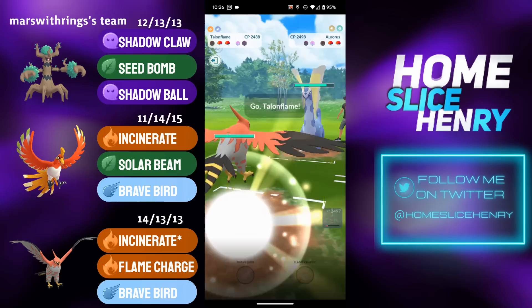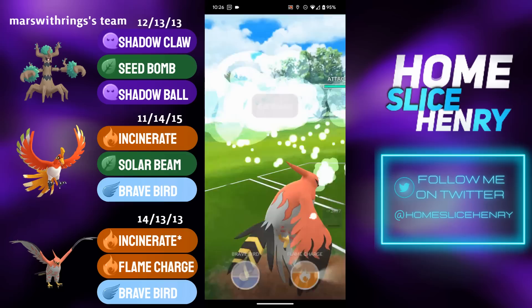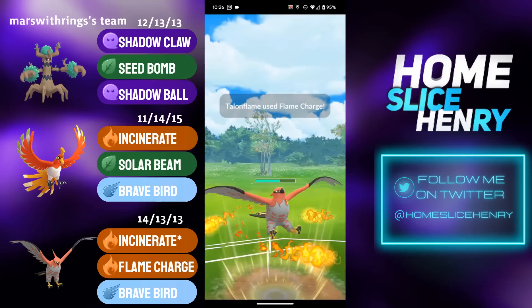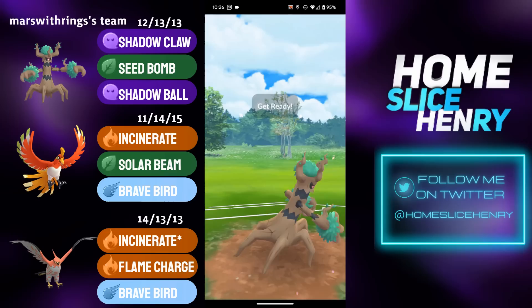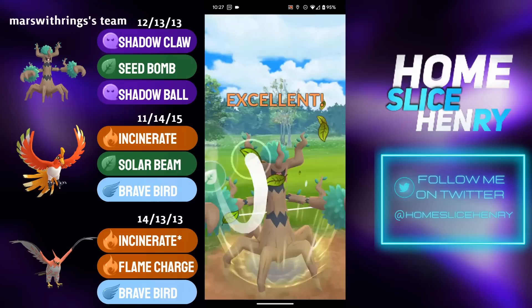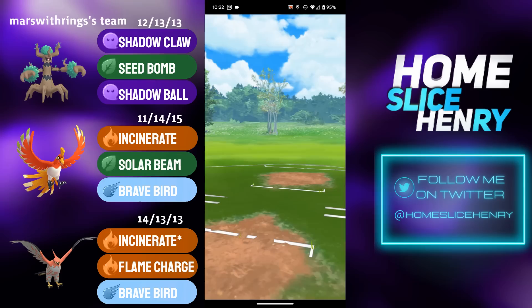In comes Talonflame, but Talonflame does not have a good matchup against Aurorus. Aurorus fires off a charge move — Talonflame shields the Meteor Beam. Talonflame farms up, goes for Flame Charge — not going to KO, so Aurorus lets it through. Flame Charge number two will be lethal. Opponent shields and switches into Trevenant. In the back is Virizion, which is quite scary as it typically runs Stone Edge. Virizion looks for the Double Kick farm down, not quite able to get it. Trevenant makes Seed Bomb, getting Virizion low. Virizion gets the farm down — and this is game over. Stone Edge from Virizion with one HP takes out Talonflame. Game over.